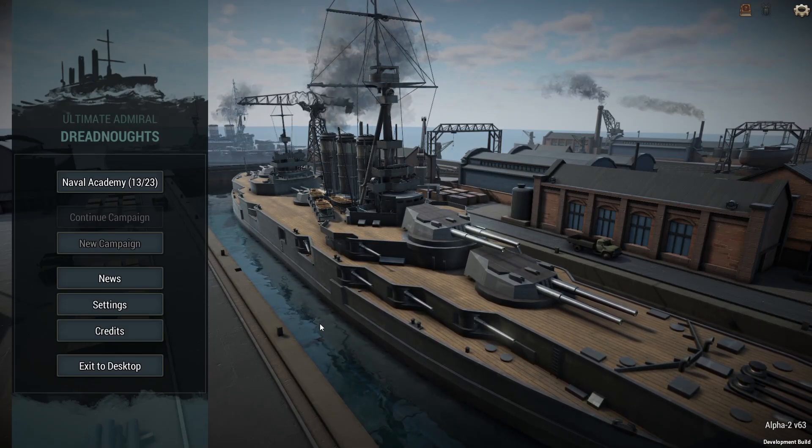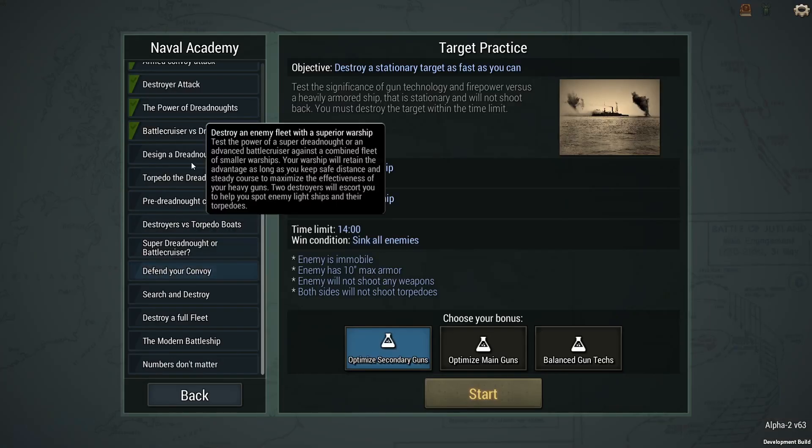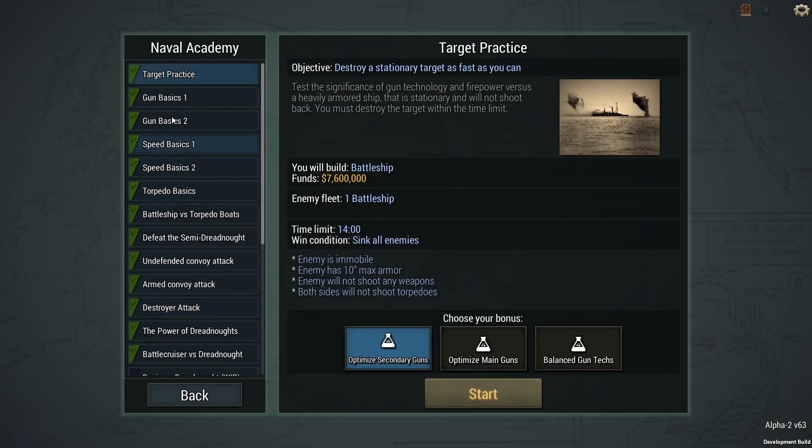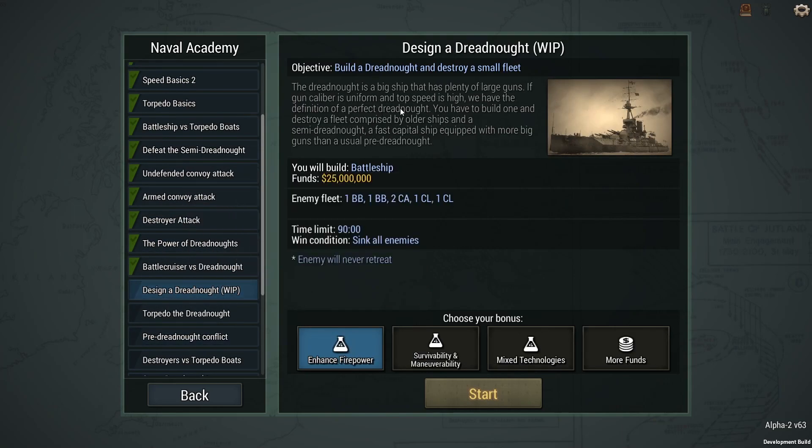Hello everyone, welcome back to another episode of Ultimate Admiral Dreadnoughts. I am Ben the Bold. Let's start out with this Naval Academy - look at all these green check marks we've made together. Today we're going to design a dreadnought. It does have that little WIP - I believe that means work in progress - and this is the alpha version of the game. Either way, let's give it a shot. This is actually our first dreadnought we've had a chance to build together, so I'm really excited.